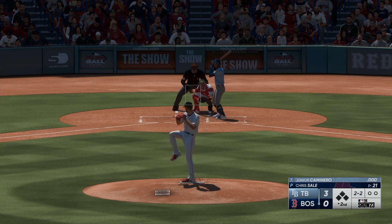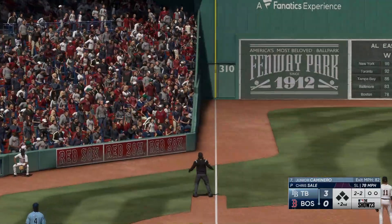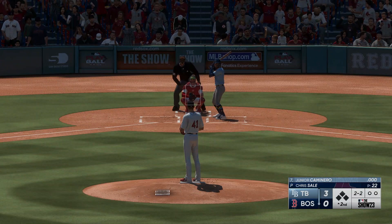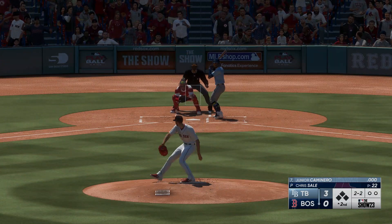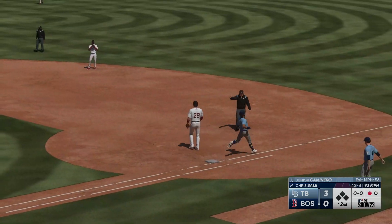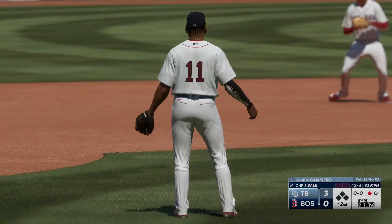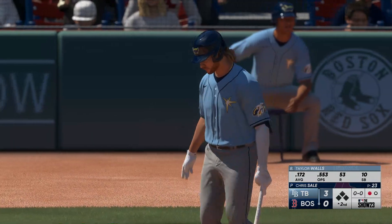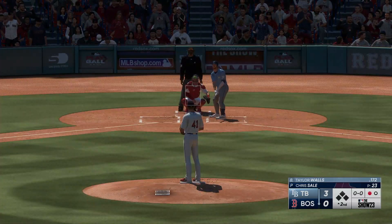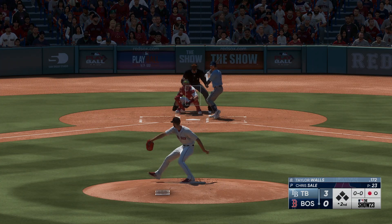Foul ball left side, he'll see another. That's the third out — Devers gathers and throws to first. One out in the second. The shortstop, Taylor Walls, digs in now — a switch hitter batting right. That skill set really upgrades the position because when you have that kind of speed, it makes the whole team that much better. Strike one.